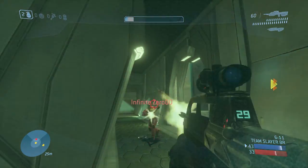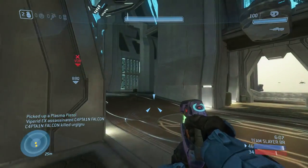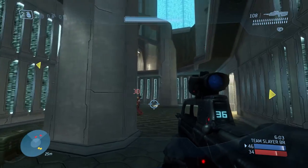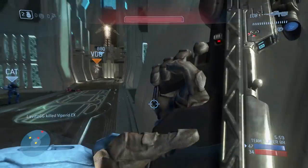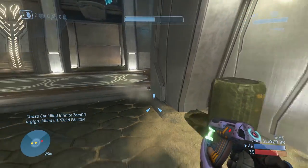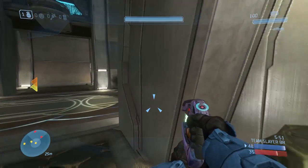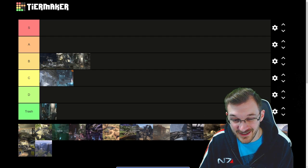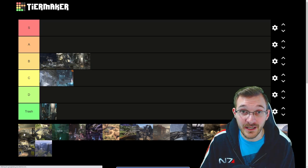Next we have Epitaph, a DLC map brought into Halo 3. You see it mainly played in free-for-all because that's the only mode I really find it working well on. Especially when it originally released, it had those impenetrable barriers, much like Snowbound used to have when it first launched — that was just awful to play. I never really cared for this map. It's a decent free-for-all map, but I just really don't like this map at all.